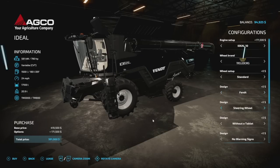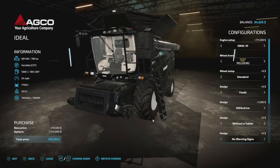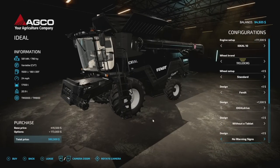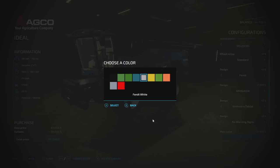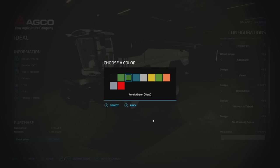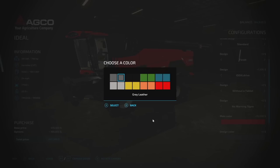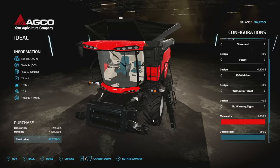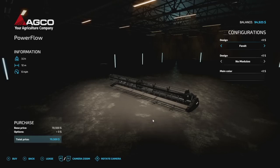Inside, you can choose Fendt or Massey Ferguson branding. The steering wheel has an Ideal Drive option that looks awesome. Design options include with or without a tablet, and various warning sign configurations. Then it gets fun — you can choose from Fendt Blue, Fendt Black, Fendt Green (old and new), Petrol Blue, Fendt White, Fendt Yellow, Massey Ferguson Green, Massey Ferguson Orange, Massey Gray, or standard Massey Ferguson. You can even change the seat colors inside and rim colors including chrome.